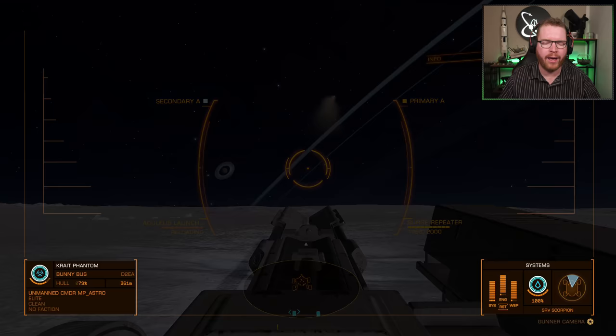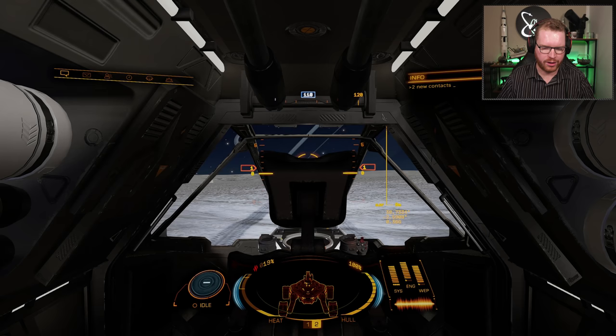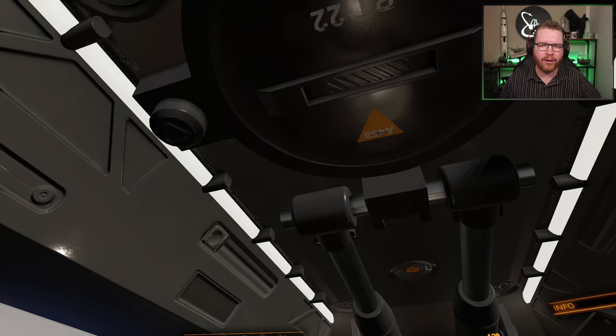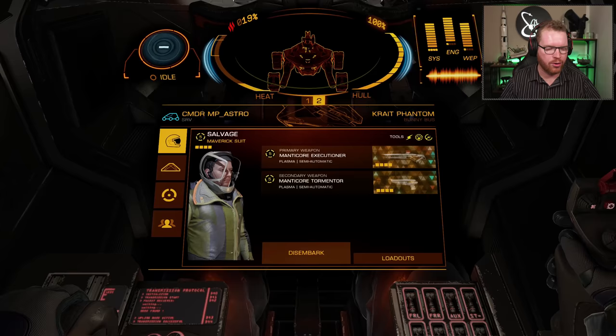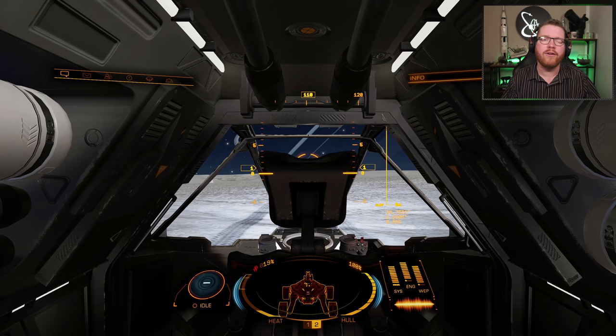If you exit the vehicle and put yourself in the crew seat instead, you'll notice the view from the crew seat — right behind the pilot seat — is very, very limited. There's not a whole lot of view from back there. When sitting back here as the gunner, you can take over the gunner role. If it were two people, the gunner takes over turret control and the driver loses access to the weapons — the driver can no longer go into the turret. As soon as the gunner leaves that role, turret control is handed back to the driver.